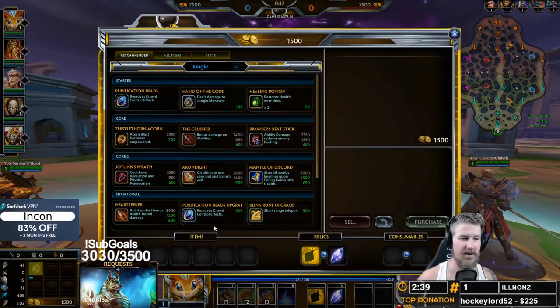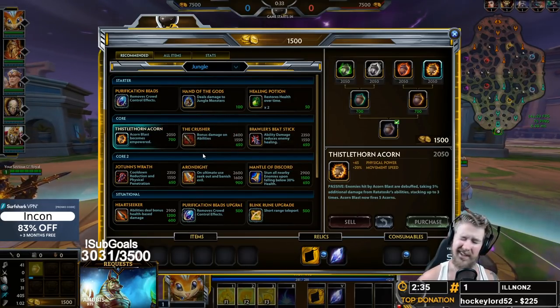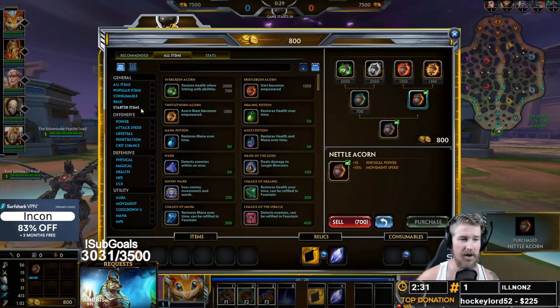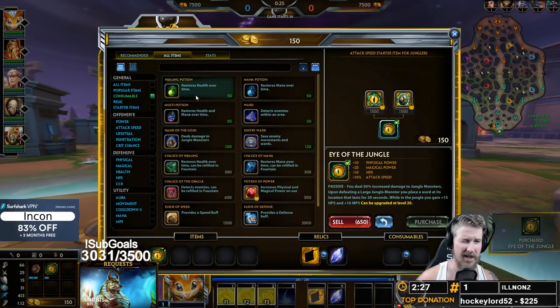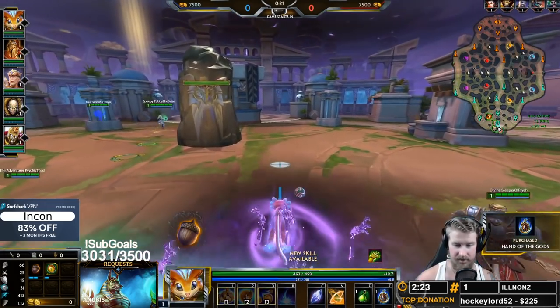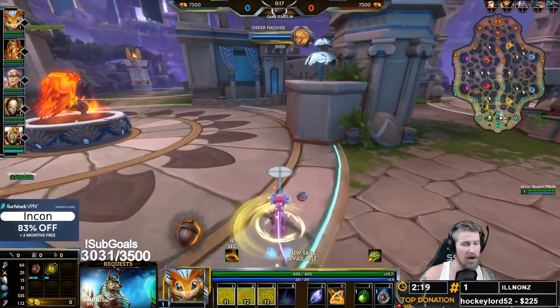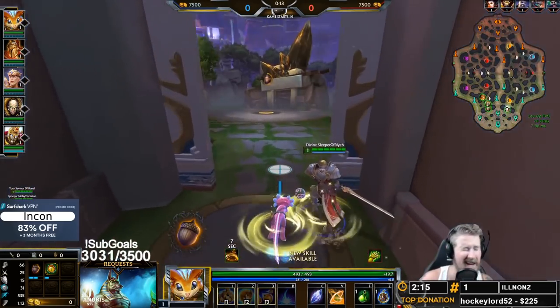Hello everybody, we are here with your Ratatasker guide. We're going to be taking him into the jungle. We're going to be grabbing our nettle acorn, going to our starter items, grabbing ourselves an Eye of the Jungle, a health potion, and a Hand of the God. You don't really run Boomba's Hammer right now — you're going to see most junglers currently running Eye of the Jungle.